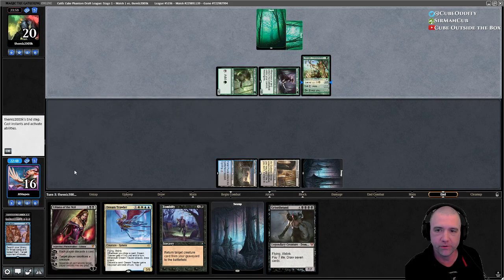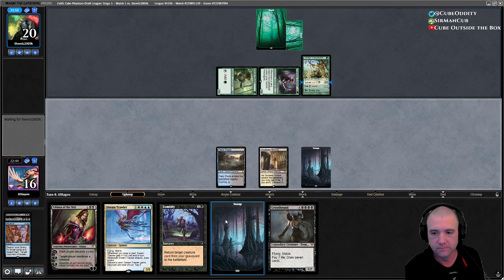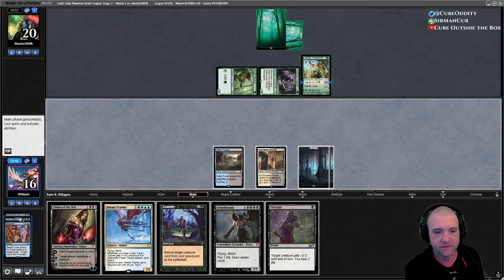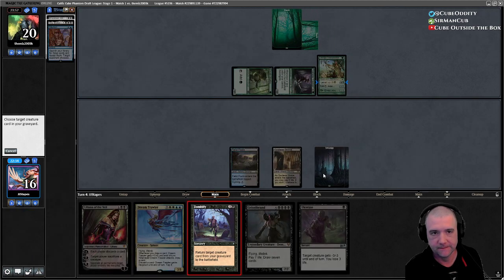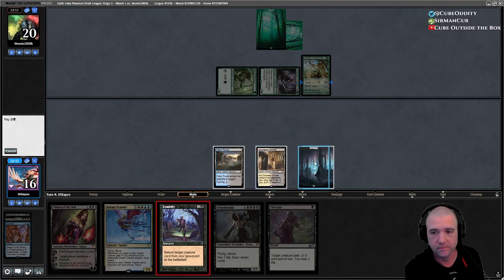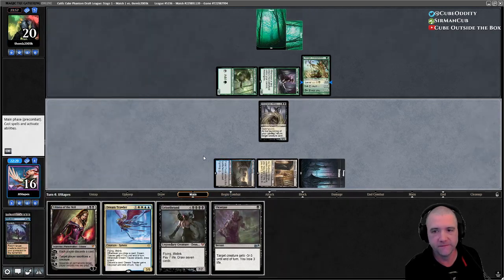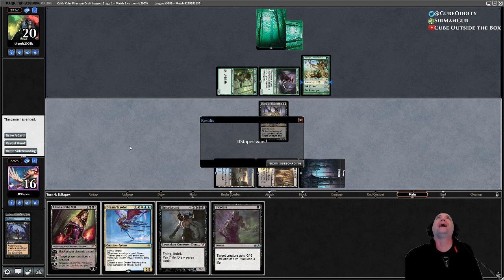Okay, they do not want us to have Griselbrand. So Sheoldred will get us Villus next. I'm going to cast this for all black because it feels good. Oh wow. Okay. That felt good. That was quick — they just know they have nothing they can do to deal with it.